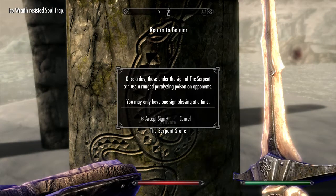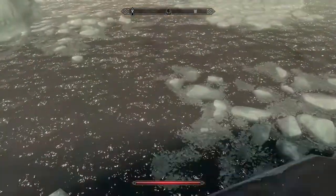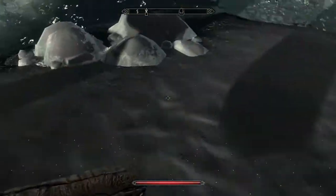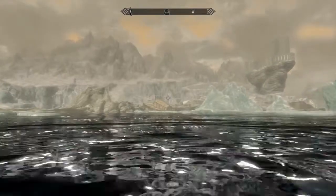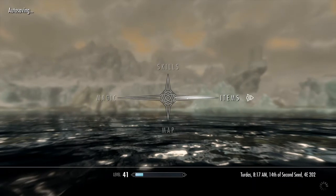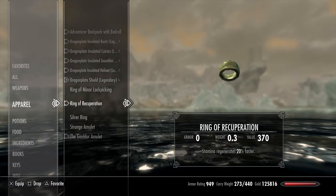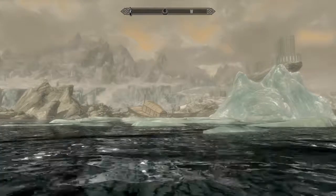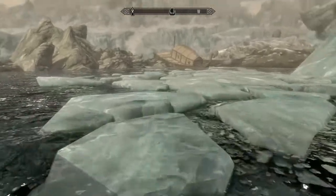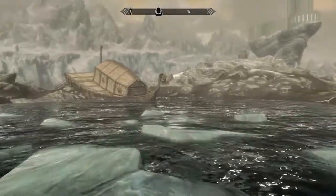What's the Serpent Stone do? Once a day, those under the sign of the Serpent can use a ranged paralyzing poison — yeah, okay. You know what, it's right there, let's go discover that shipwreck real quick just because it's close by. Kind of wish I had some kind of gear of water breathing. I believe my ring is for stamina regeneration. I might actually make a ring of water breathing — not sure yet. Now are there bandits or anything at this one?